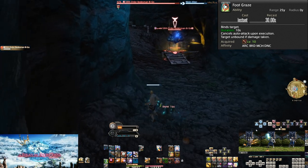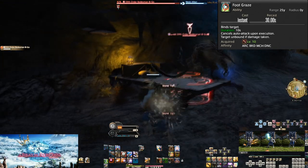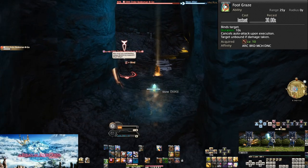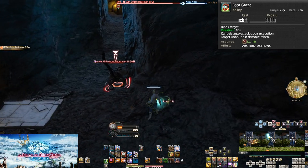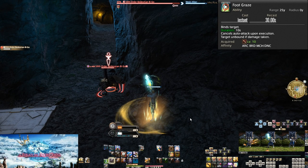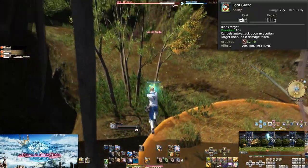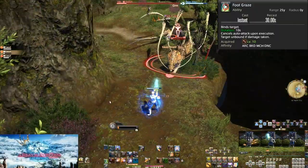Don't get too used to Foot Graze though, because bind is likely the worst debuff type in the game. Not only is it easy to end prematurely, but it doesn't prevent attacks — ranged and mage enemies can still hit you if you remain in front of them, and melee enemies just require you to put some distance between you and them. In the best cases, you could just kill the enemy faster. Just like heavy, binds are not useful in party content — any exceptions are just that, exceptions.